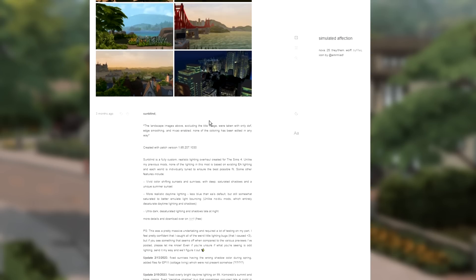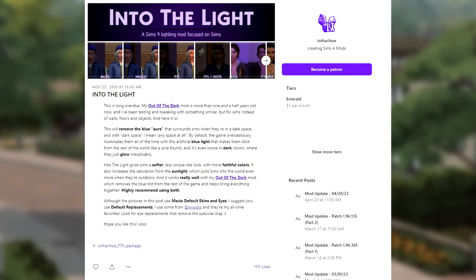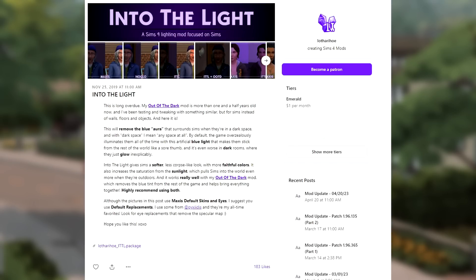Make sure you read the notes for each mod so you know how to install it exactly as intended, because it's not as simple as just dragging and dropping — you actually have to change your in-game files. Instead of using the No Glow/No Blue suggestion by LCraze, I decided to use the Into the Light lighting mod.